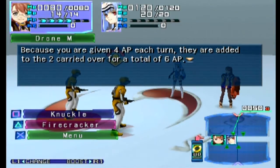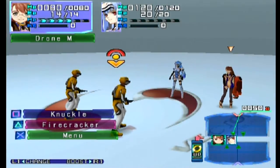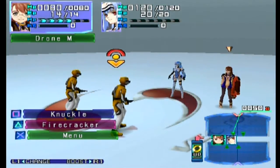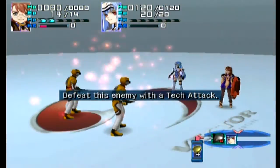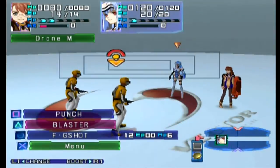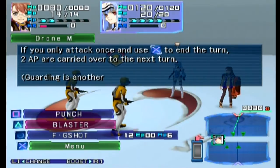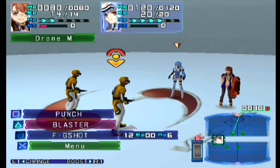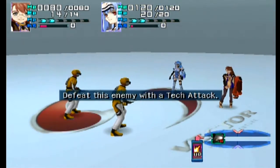So if you have two at the end of your turn, you get four at the beginning of your next turn and end up with six, which makes total sense. Let's fight the drone. We've faced them already, so take a firecracker and stop. Now they want me to defeat this enemy again, so punch and end.